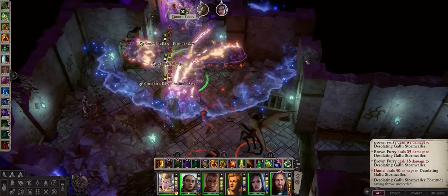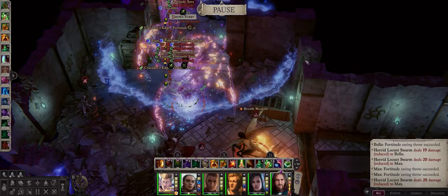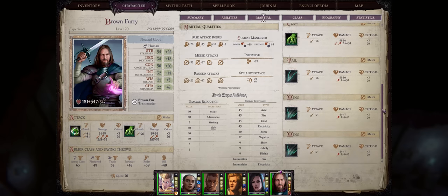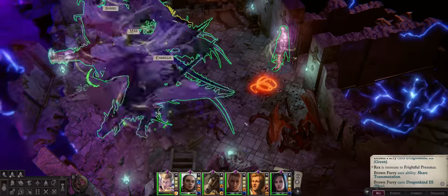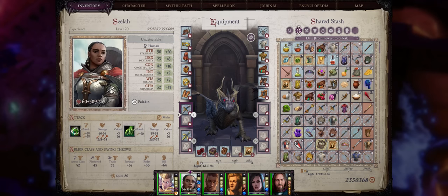And speaking about dragons, this build will eventually become quite a powerful shapeshifter as well, capable of extreme physical scores in dragon forms and a massive number of attacks per round. Plus, because of Shared Transmutation, you can also turn every single party member including pets into dragons — talk about fun.